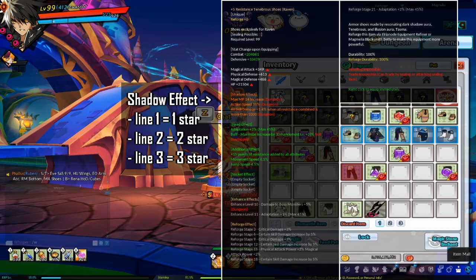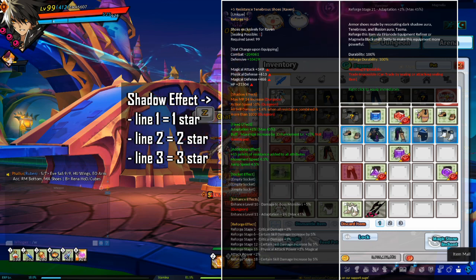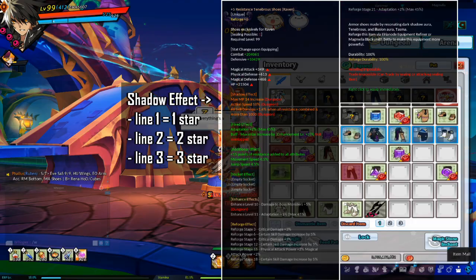Shadow effects can be identified by using a shadow effect identification scroll. Shadow effects come with three lines of effects — 1 star, 2 star, and 3 star when identified. Each line has different effects. Shadow effects cannot be re-identified.